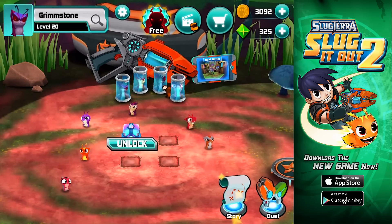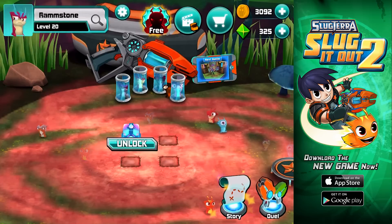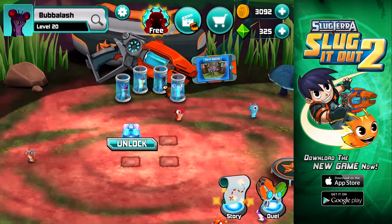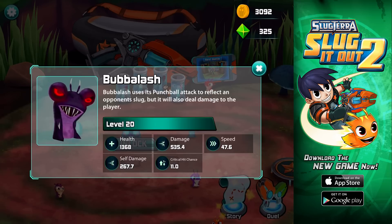Let's talk a little bit about Grimstone. Grimstone is very similar to Ramstone, but he goes a lot faster, deals much more damage, and charges way faster. He'll do the same thing Ramstone does — destroy the first slug he hits and continue on. Sounds very powerful. Yes, he'll do tons more damage to the opponent, charges way faster, and he's super fast.